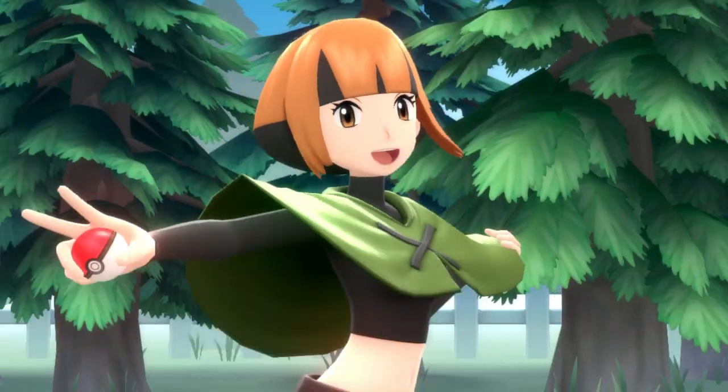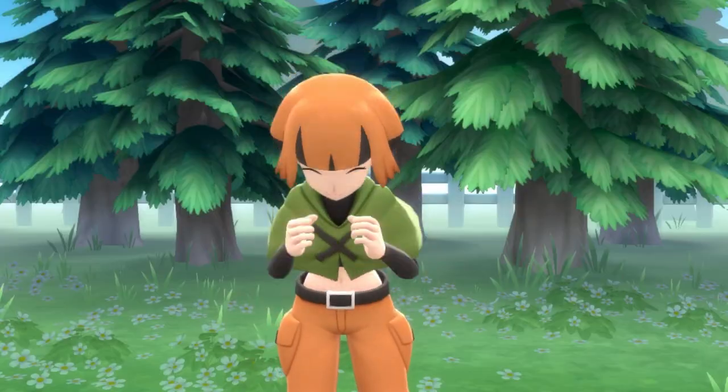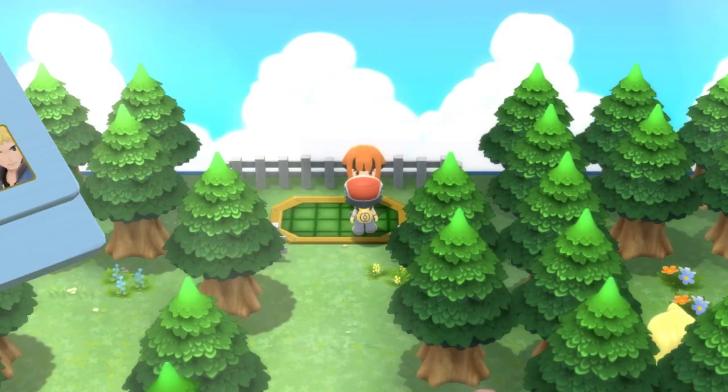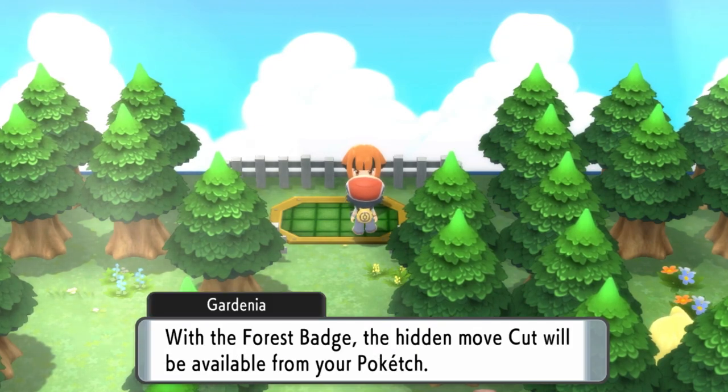To obtain Rotom, you're first going to need access to the Hidden Machine HM Cut, and you get that from beating Gardenia in the second gym in Eterna City. Once you've beaten Gardenia, she will give you access to Cut through your Pokétech device, and then you are going to be good to go.